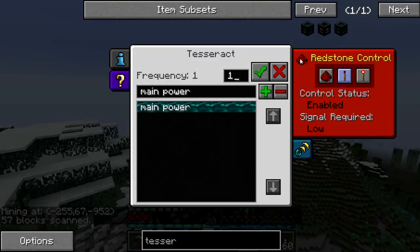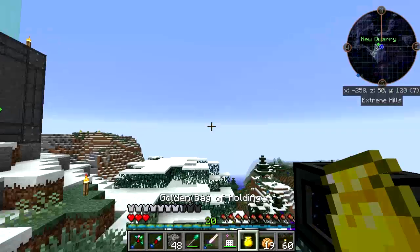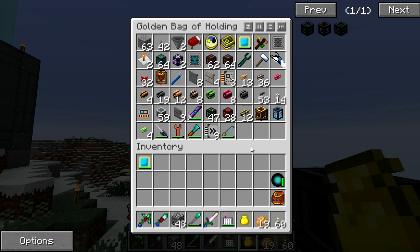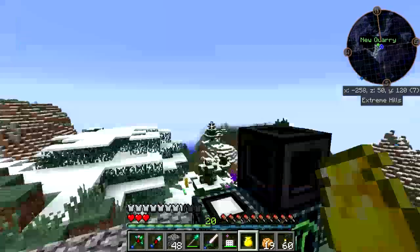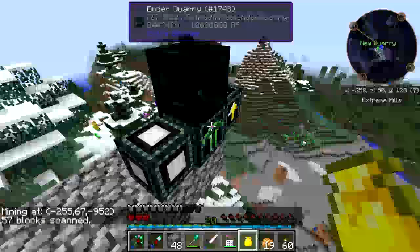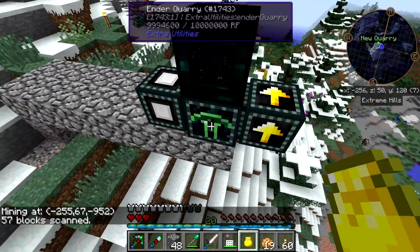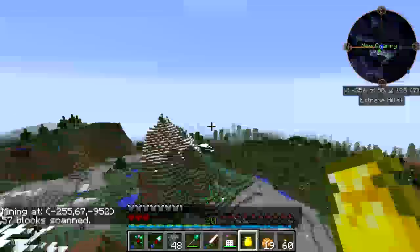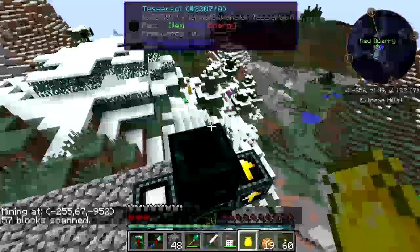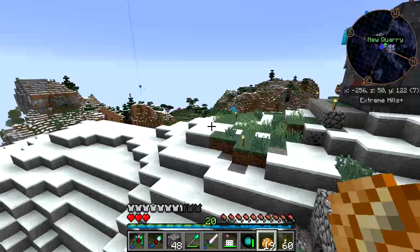Now for power - if I have it set for enabled high... I was hoping I had the wireless redstone things but I don't have them here. I'll go ahead and leave it redstone-ignored for right now - that means it's starting all the way down that way. I will be back - I'm going to get some wireless redstone to set it up so I can remotely turn this on and off.